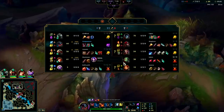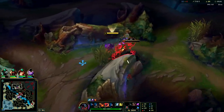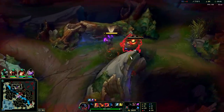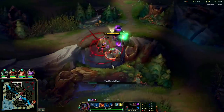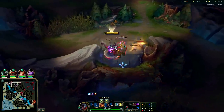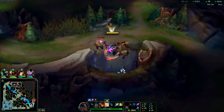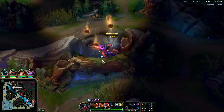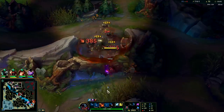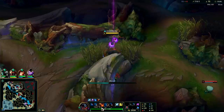We have a higher-level smite than Amumu — he hasn't smited enough yet. You can Q over any small, medium, or thin wall on Aatrox — one of the cool things about this champ. And you can Q during your E and E during your Q.